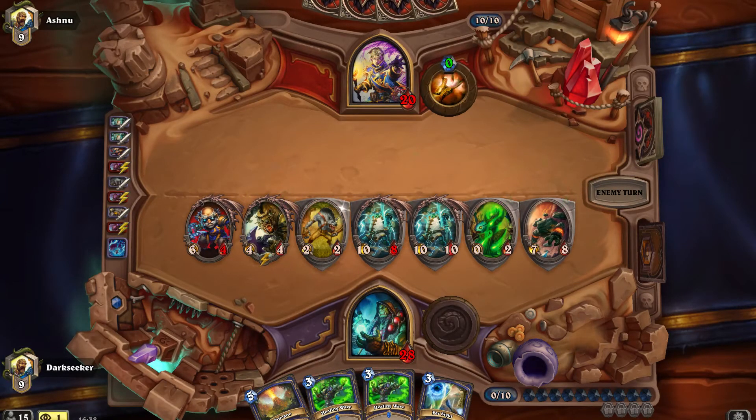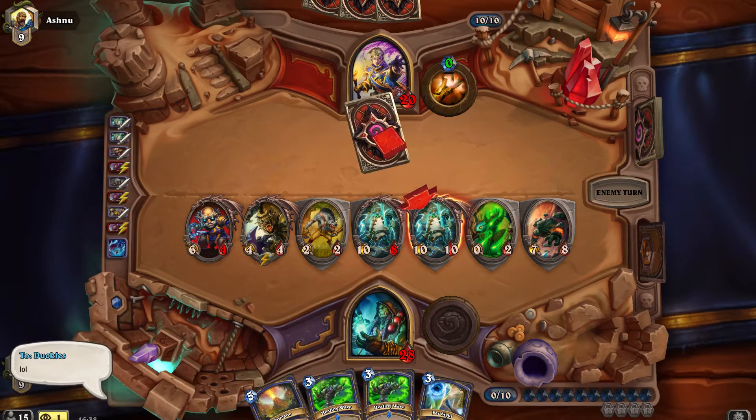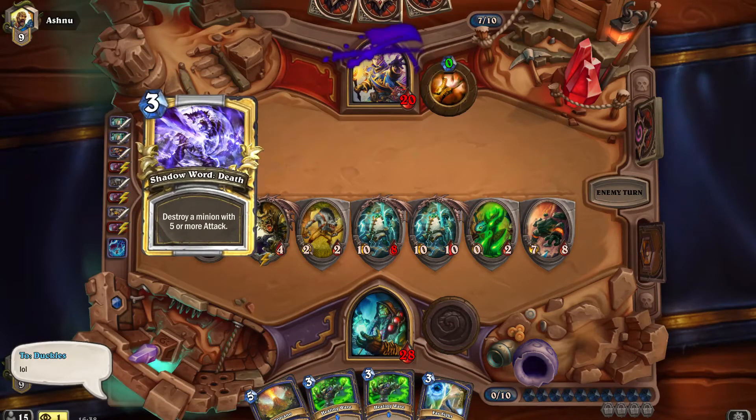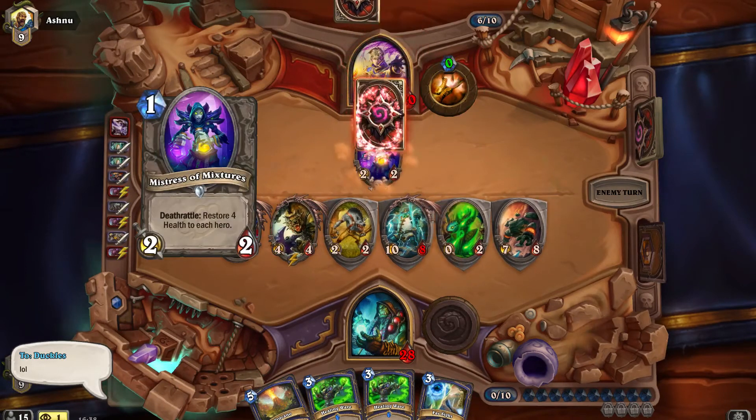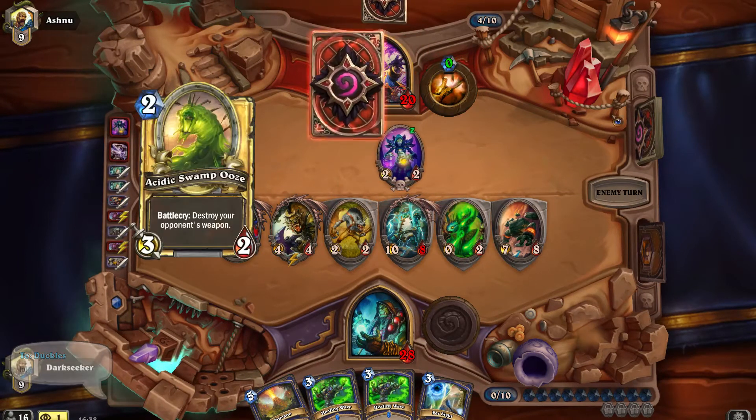We're at 28 health. Our healing waves are redundant here. We've got to win this game, because our friend Duckies is spectating for the pack. So we've got to win it for him.